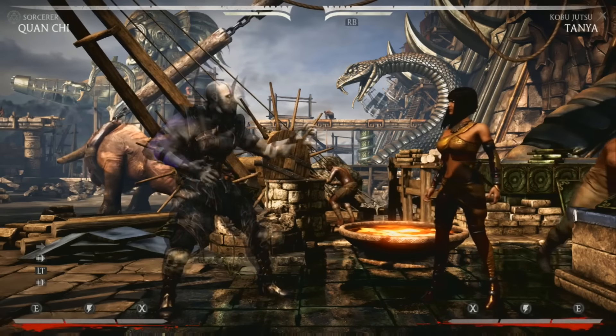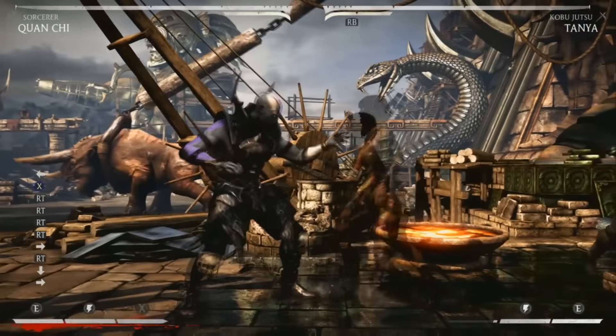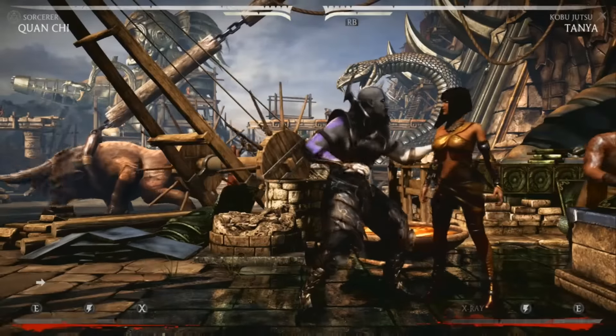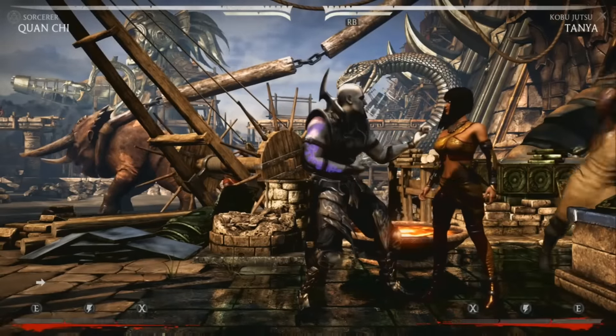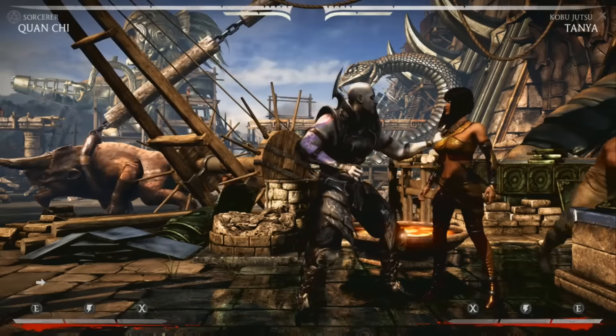Basically it involves the Rune Trap as you know it with the Meat Burn Rune, but when you do the 1-4 you run cancel instantly into the 1-4 like that. If you time this correctly, you close in that tiny amount of space necessary to guarantee the 1-4 once again. This is not easy, it is very tricky, but hopefully I can demonstrate it to you right now.